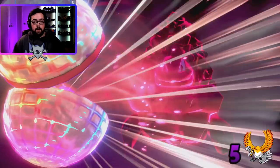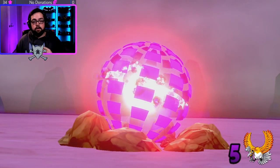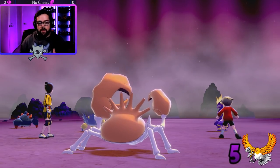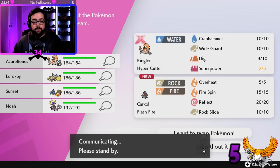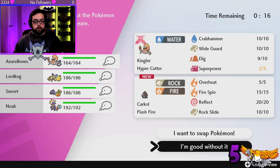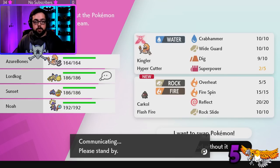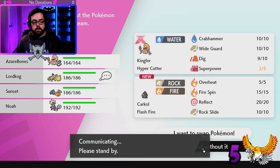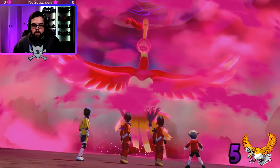One more important thing: shinies do not appear in the dens during the adventure. This Charmander here looks like a normal Charmander, but on the end screen you'll see whether they're shiny or not. So make sure you throw a Poké Ball at every single Pokémon — stock up on Poké Balls, they're not that expensive, just max out. Every Pokémon has a one-in-100 chance of being shiny if you have the shiny charm, or one-in-300 without, so catch every single one every time.